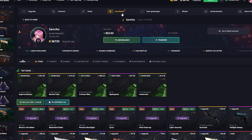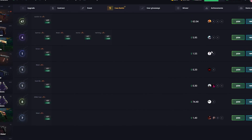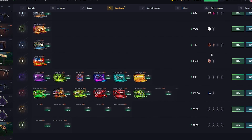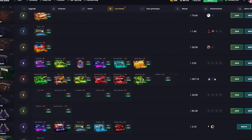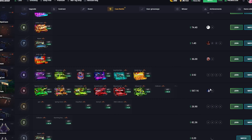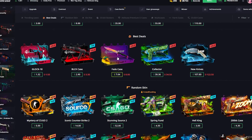It's really tempting — we have an $822 balance and there's a $560 battle up right now. It's been a while since I've done a big battle like that, so I really want to join. But I guess I'll play around a little bit first, see how it goes, and then decide. Let's start with the fade case.